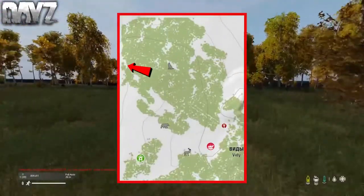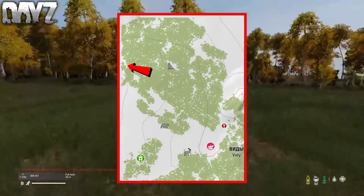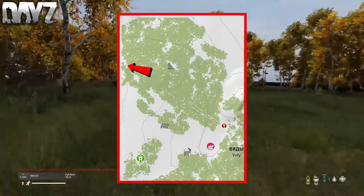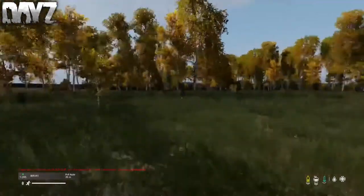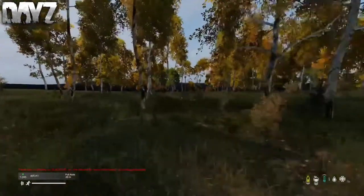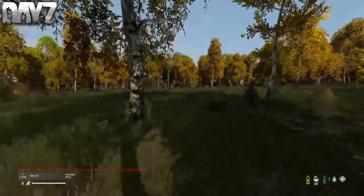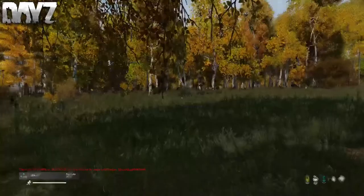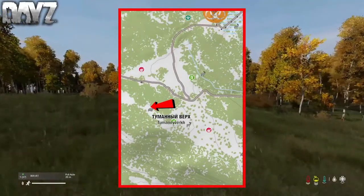The first spot is going to be right beside Tizzy, up in the woods. This spot is located on the left side of the map, right next to the edge of the map. I couldn't find the exact location, but it is going to be in the area somewhere. This spot is nice and flat, so you can build a humongous base. That's going to be the first hidden base location.